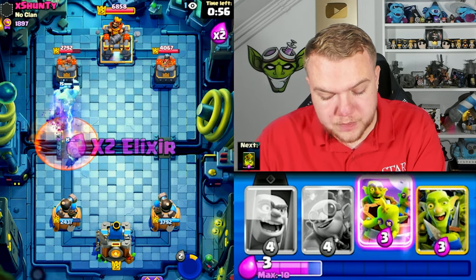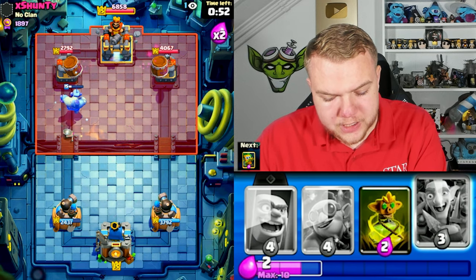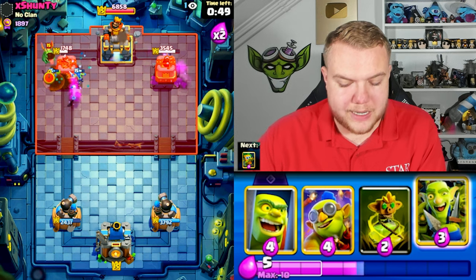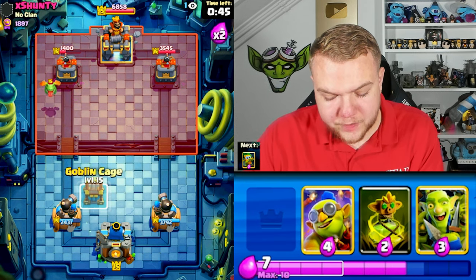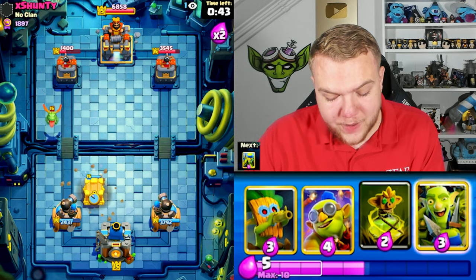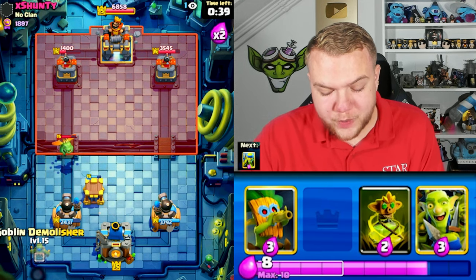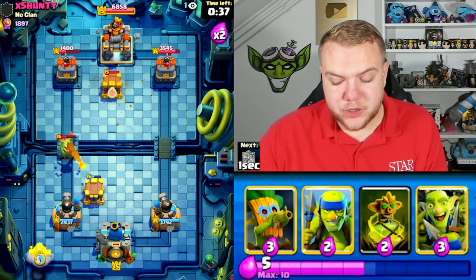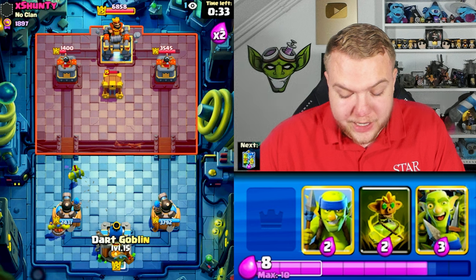Going goblin stein towards the left side lane, popping the ability to take care of the skeletons as fast as possible, and going with a goblin barrel towards the left side as well. He recently used the barbarian barrel so I don't think he has it available — and the goblins get a pretty decent amount of damage. We're actually in a damage lead right now. This is an interesting matchup because against graveyard we have goblin curse, dart goblin, and a lot of cards that are really good against it.